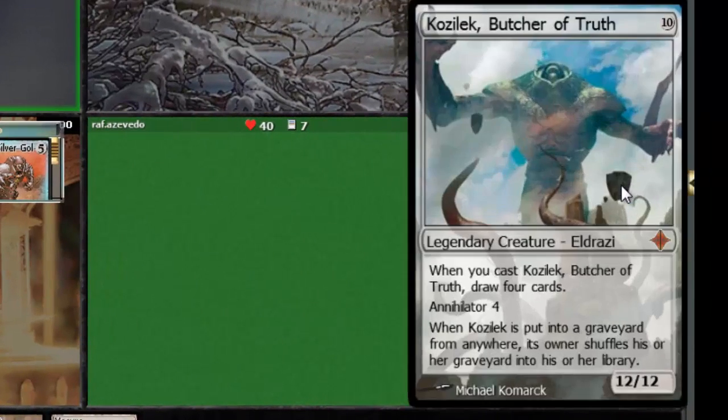First up we've got Kozilek, Butcher of Truth. This is another essentially brown deck, or artifact-based deck. This guy's a little more competitive than me — his main goal is essentially to ramp into Kozilek, but he has some other tricks as well. He beat me once or twice while I was playing my Karn deck, so we'll see what he's got up his sleeve.